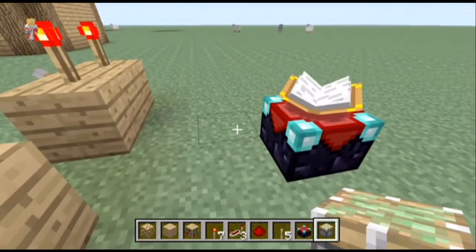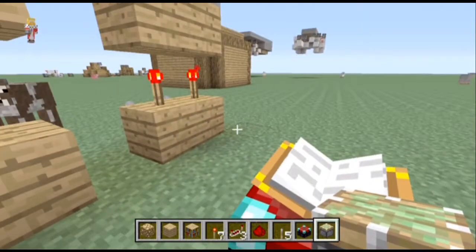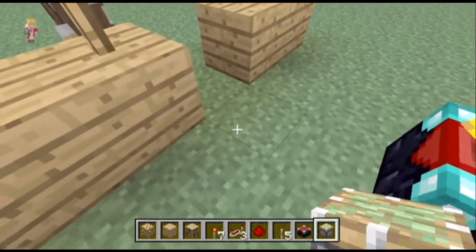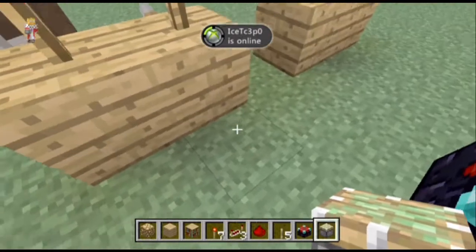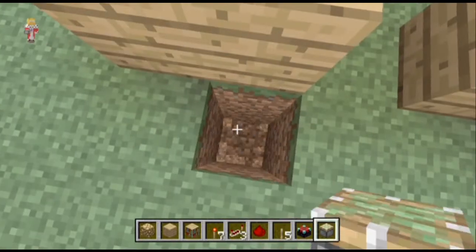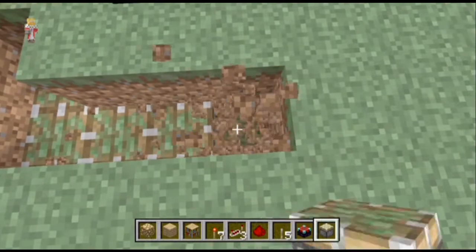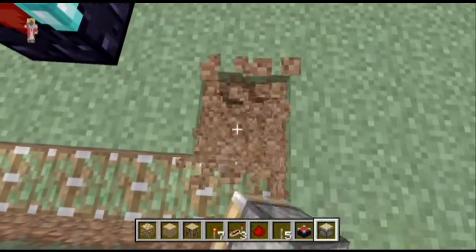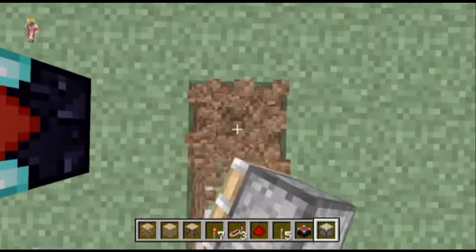Now you're going to get some sticky pistons. The only downside to this design is that you're going to need a lot of sticky pistons, so hopefully on your survival world you've collected some slime balls from caving — you might even have a slime farm. What you're going to do is dig two down and start placing your sticky pistons. Leave a one-block gap like you normally would around the enchantment table, leave the back one normal, and then do the other side as well.